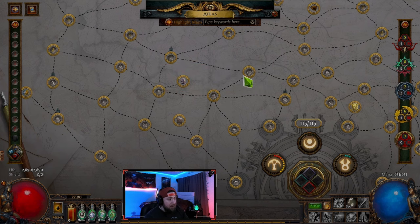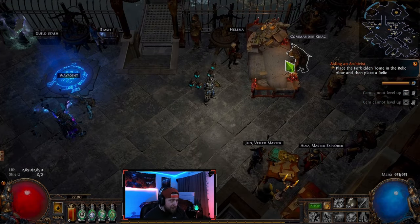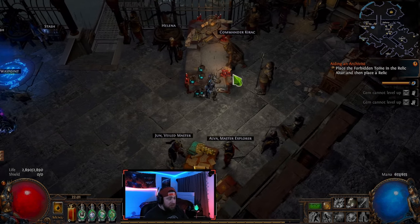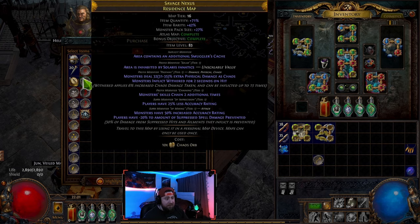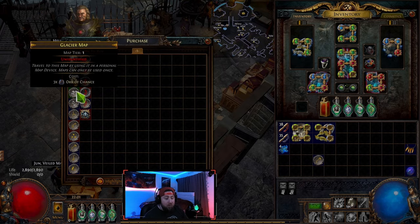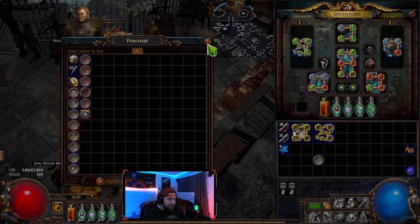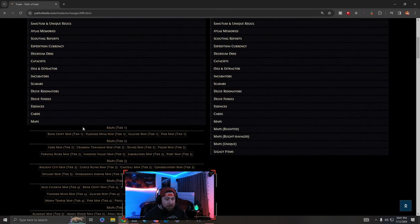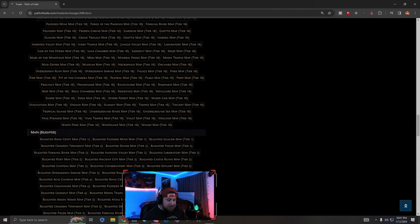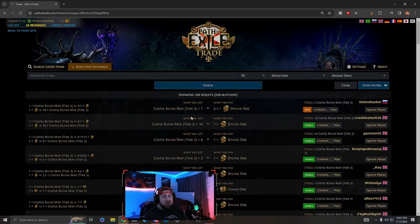After finishing the story you can get maps from Commander Curick, who sells a random assortment. You can hold Alt on your keyboard to see if the atlas map objective and bonus objective are complete. Another way is POE Trade — go to bulk item, select maps, find what you want, and buy them with currency or trade duplicate maps with other players.